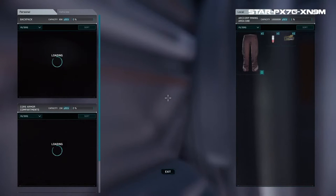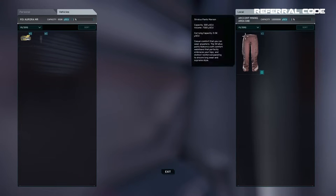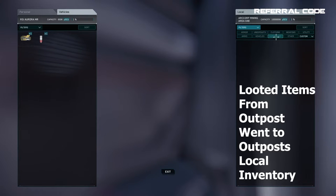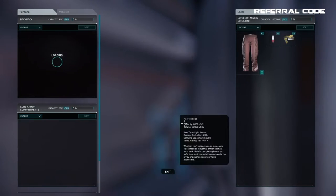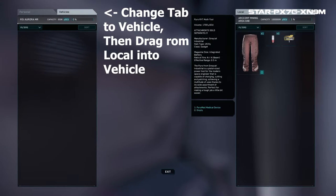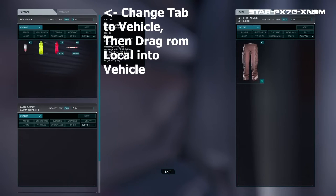So let's say you own two ships — the Aurora MR and the Constellation Taurus. While you were flying the MR earlier doing cargo missions, you looted a medical gun or a utility gun from a lootable storage box on one of the outposts that you visited. Remember when you looted that, it went directly into your local inventory at the outpost. Now when you got back on your ship, you can open up your inventory for the ship by pressing I and then move the item from the local storage of the outpost into your vehicle storage or on your person. Make sure you change the storage type at the top from personal to vehicle to move the item onto the ship. Now you have the tool on your ship and when you leave, the tool goes with you.